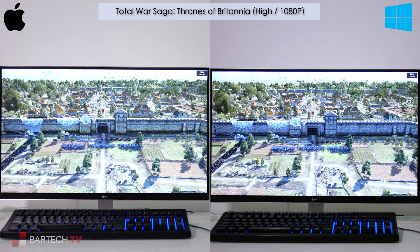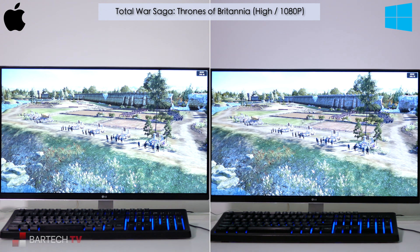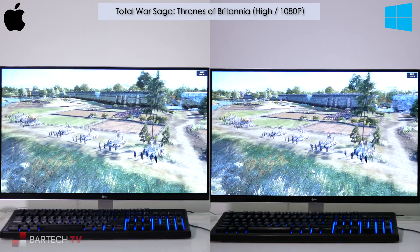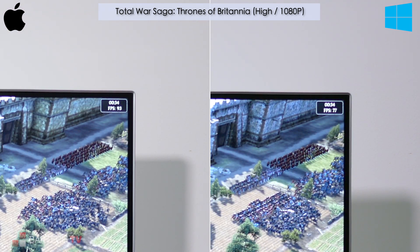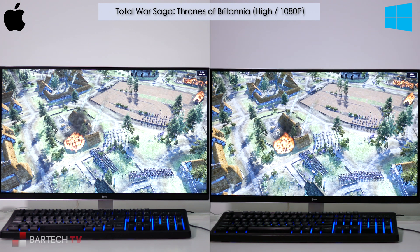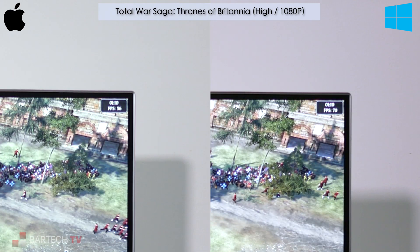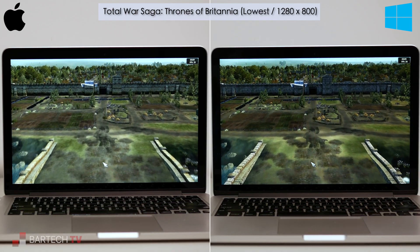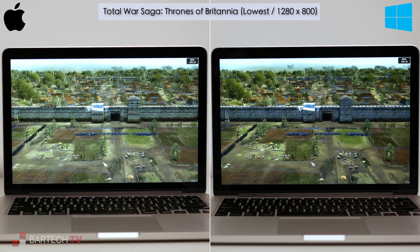Starting with Total War Saga: Thrones of Britannia, released in 2018, under macOS on the Hackintosh, the game surprised me by actually running a bit faster than under Windows — at least to begin with. At 1080p on the high detail preset, the game was at over 90 frames per second on macOS, compared to the high 70s in Windows 10. However, once the action moved inside the city with lots of particle effects and heat haze distortion, the macOS frame rate fell apart, with Windows beating it by a significant margin. On the MacBook Pro at 1280x800 and the lowest detail preset, the frame rates are consistently bad on both operating systems, with Windows beating macOS by a couple of frames.